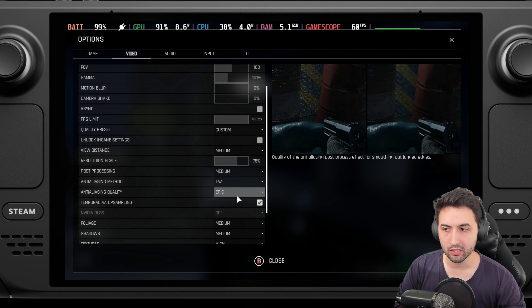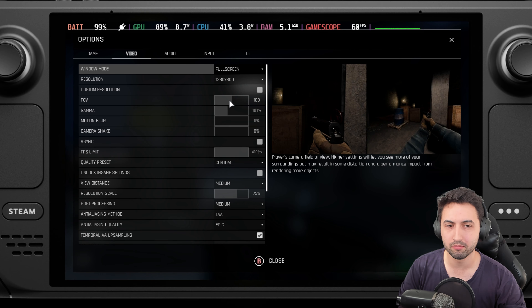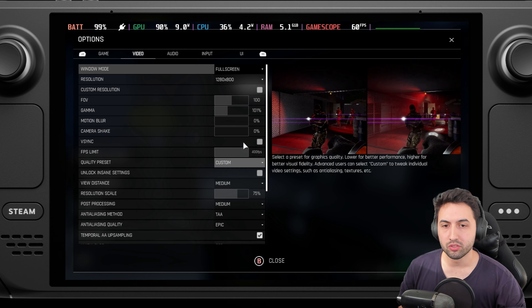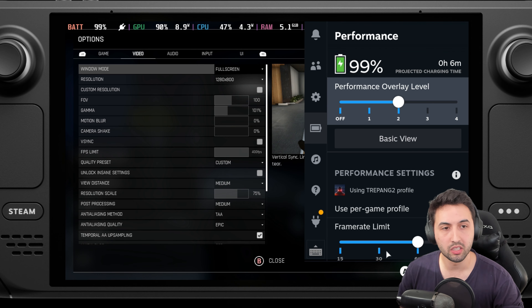So why am I using this? Because otherwise it drops below 60, and I'm targeting 60 on this one. That's basically the settings I'm using. I locked the game to 60 frames.